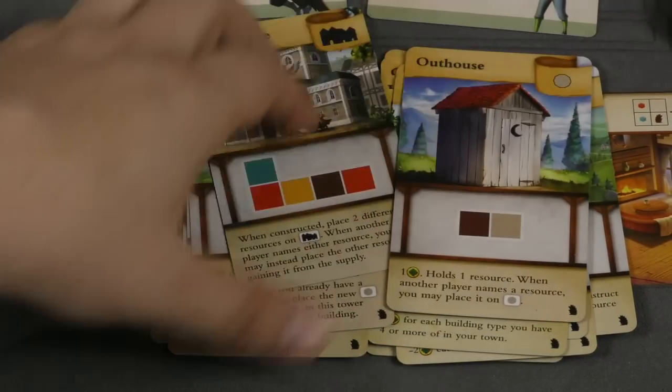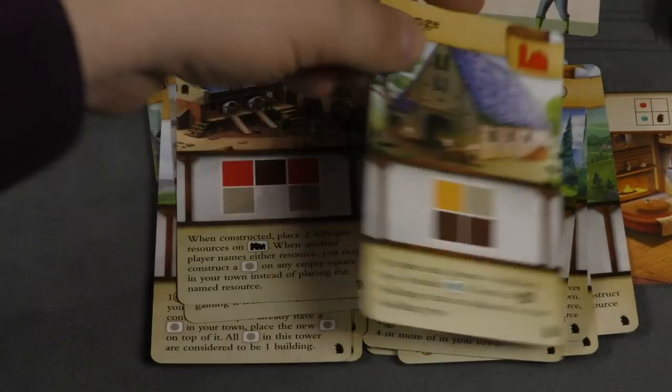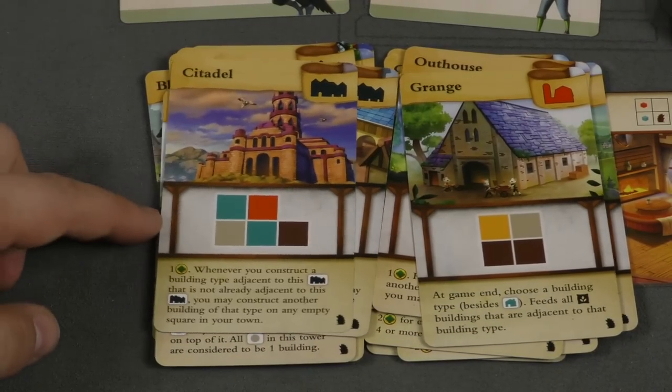There's also the outhouse — you can put one resource you don't like into each outhouse you build, which is a pretty cool one. And there's the Grange and the Citadel.